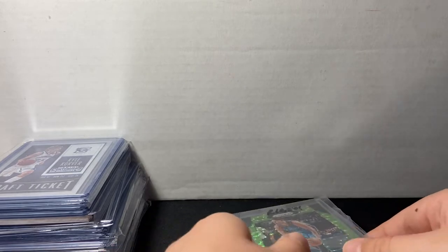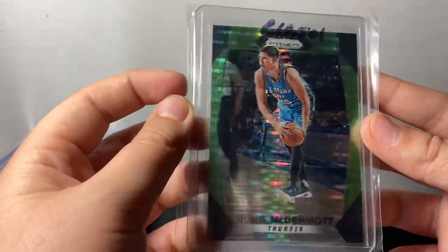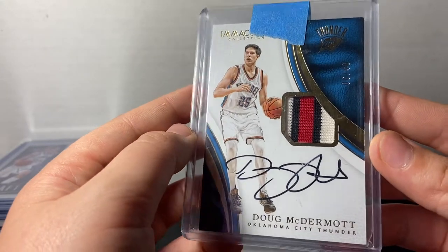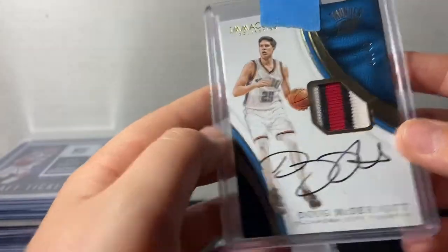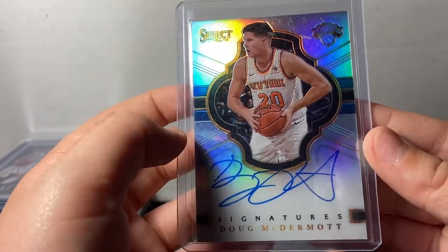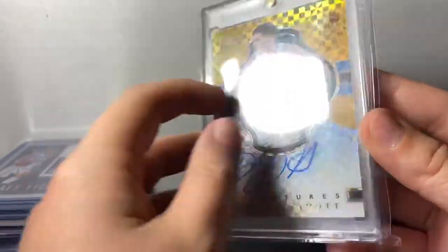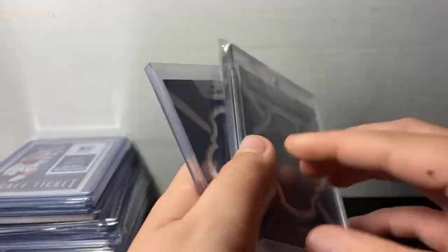Next up is the Dougie McBucket. They have a Prism Green Pulsar 2017 out of 25. A Patch Auto out of 40, Game Worn, a Select Base Auto out of 149 — and 149 and 149. And a Gold Checker Select Auto out of 10, 10 of 10. So both of my Select Autos are last print, which is kinda cool.